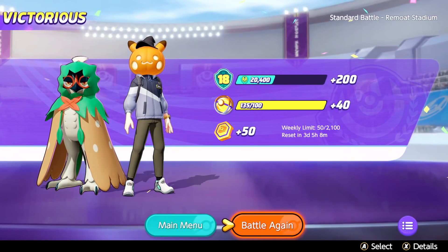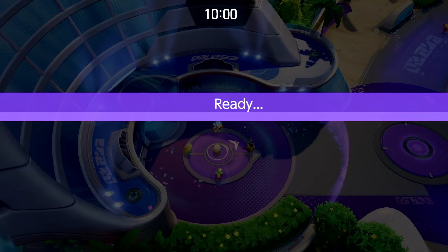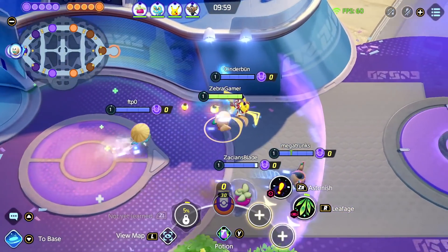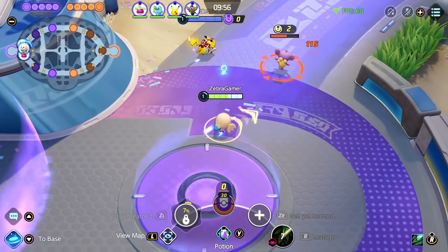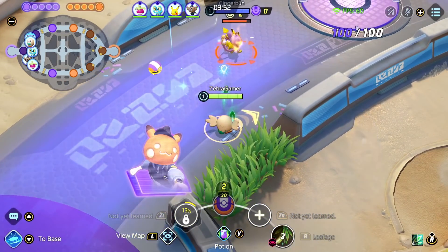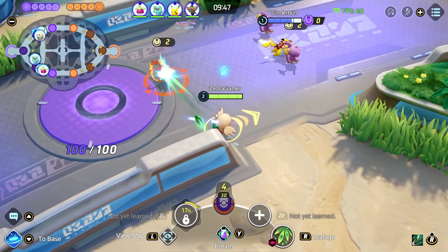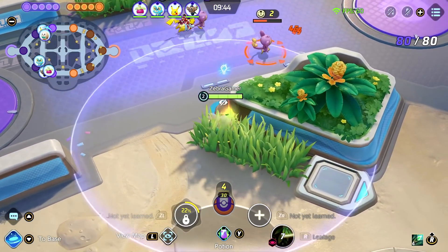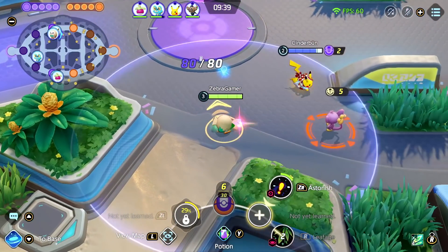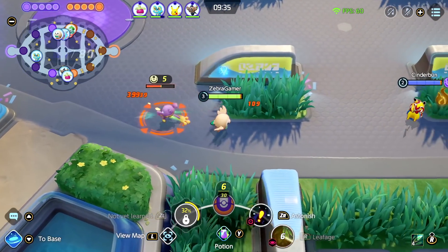We're in a battle again, trying the other build now to see how that goes. So another round going in here. From what I could read with Astonish, it just slows them down and does some damage. I think the overall Leafage is a bit better for us right now. I know that Pikachu is a more active Pokemon and a bit of a faster one, so I was going to let them have the Pokeballs there.